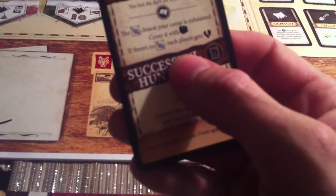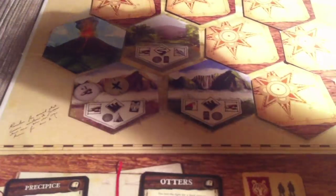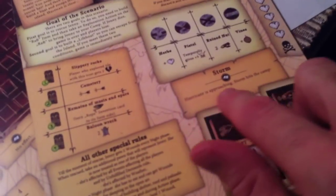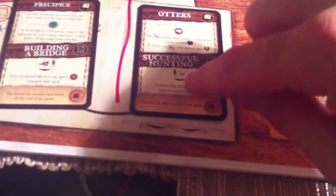We get a new event — the precipice slides over and the new event is otters! You lost the fight for a food source. The fish closest to your camp is exhausted — cover it with a token. If there's no fish, each player gets hurt by one. The otters have wiped out the fish there. There's also a book icon — in this scenario books have no effect, but in others like Jenny Needs Help, every time a book comes up a hurricane hits your camp. If we put some work in we can go hunting for otter to uncover the exhausted fish and start collecting food there again. And we're running out of time to make the bridge before it slides off the board.